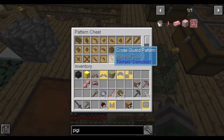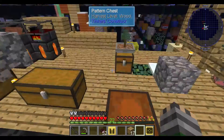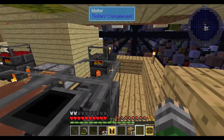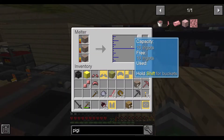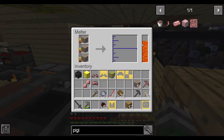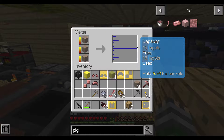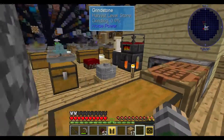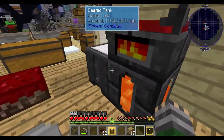Apparently you can only stick patterns and casts in different chests, which is frustrating. Iron, please hurry up. It's a shame there's no way to make it go faster, but that's the way it goes. It's Minecraft — it's not always the most efficient thing in the gaming world.